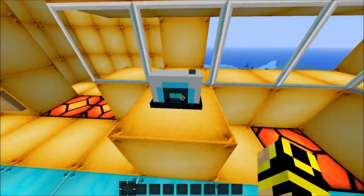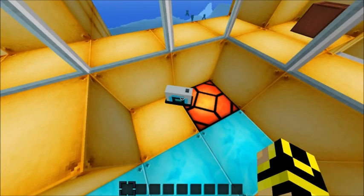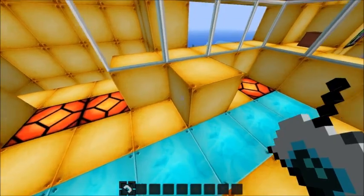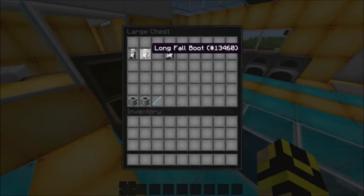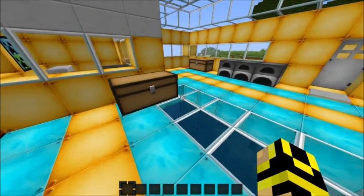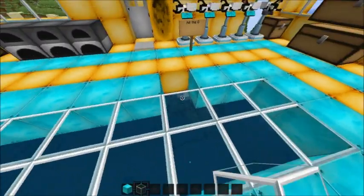This is the radio — I couldn't figure out what it does though. I know it's supposed to play songs but I couldn't get it working. Okay, I couldn't find on the forums how to make these longfall boots. You put two longfall boots together and you'll get the longfall boots, and if you saw in my intro, that's actually how you don't take any fall damage.